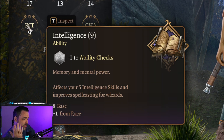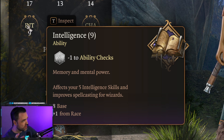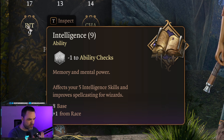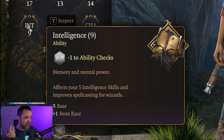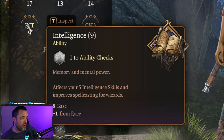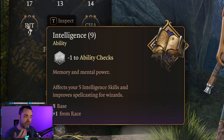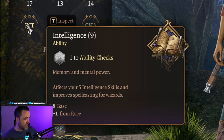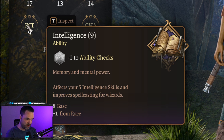Intelligence is how smart your character is, and it also affects their ability to remember and understand things. You will constantly have checks against your intelligence when trying to learn something your character doesn't know, or when recalling important information. There are also intelligence-based skills and lots of spells that rely on intelligence — primarily for wizards. Any wizarding spell will have checks against intelligence for how effective it can be, so wizards, whose primary stat is intelligence, will rely on this to make their spells more effective.